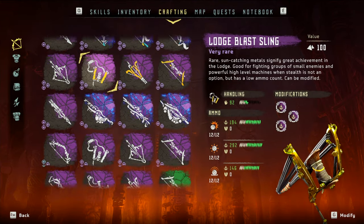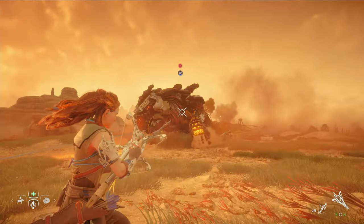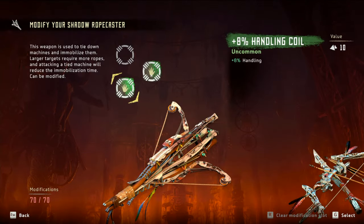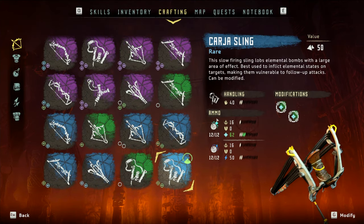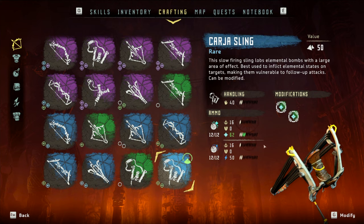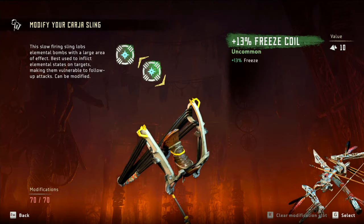As for weapons, our key one is going to be the Shadow Ropecaster. You'll need this version of the Ropecaster for large machines like Rock Breakers. I've put a few basic handling mods on mine so we can shoot it just a little bit faster, but you should load yours up with as much handling as you can. Next, we have the sling giving us access to freeze bombs. I'll be using the blue version, but you can use the green one — the freeze bombs are just as effective. However, I recommend the blue one because it's still pretty cheap and you gain a second mod slot and access to shock bombs as well. On my sling, I have a couple of basic freeze mods to boost the freeze effect a bit.